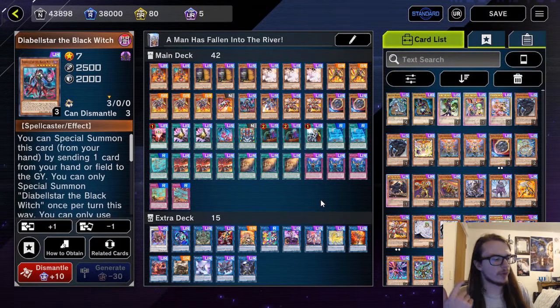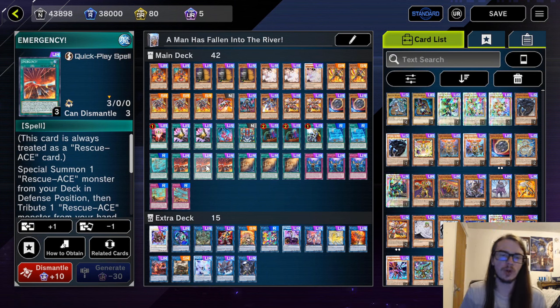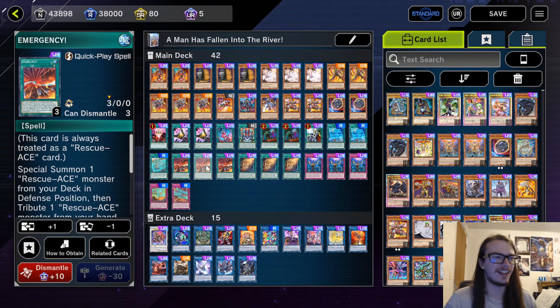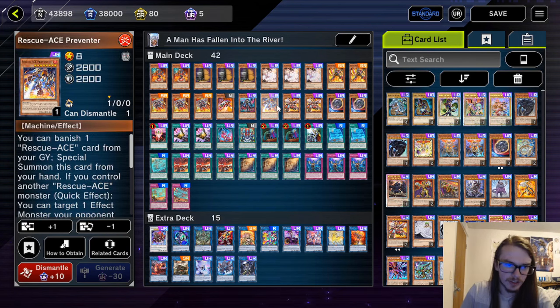Hello guys, and welcome back to another cold episode. Rescue Aces finally received the new support that gives it legs to stand on, basically, at least in and of itself, with Emergency as well as Preventer.